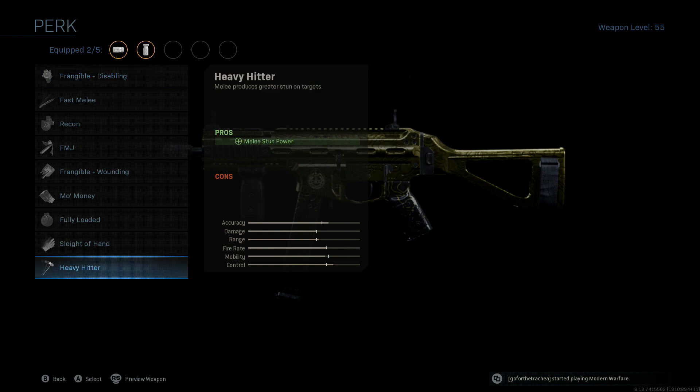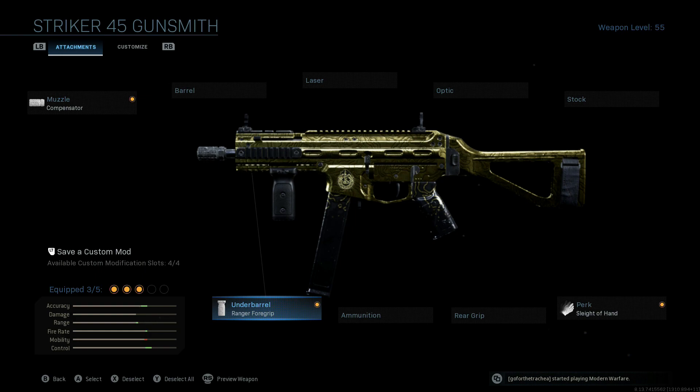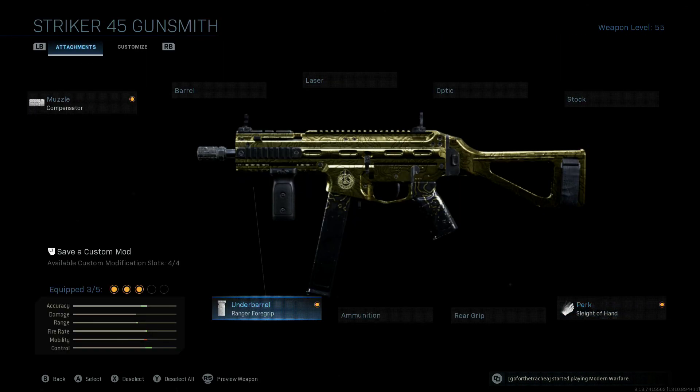Now we're going to be putting on the Sleight of Hand perk because the reload time for this thing seems extremely unnecessarily slow. I hope that's something they end up buffing in the future, because it is just sloth slow. Depending on the game mode you're playing, you might want to swap out between Sleight of Hand and throwing on the 45 round mag. But since we're going to be hopping into a hardcore lobby, we're going with Sleight of Hand because you can still easily get one or two shots on people. So the standard mag is plenty.